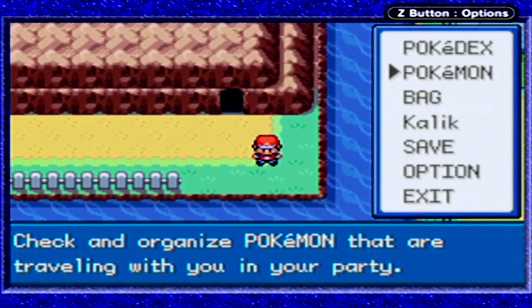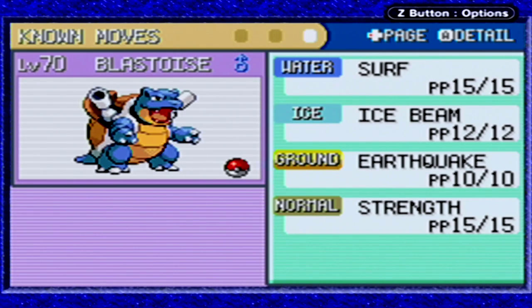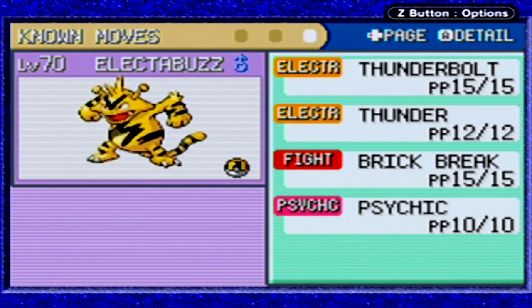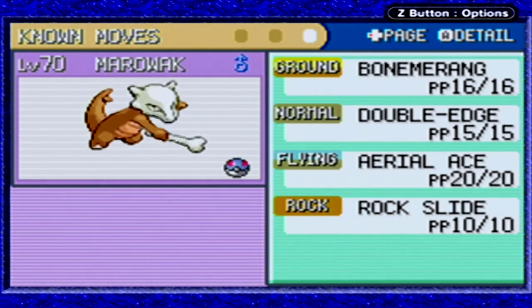Let's check them out real quick. I used the last two PP Ups I found from the Sevii Islands - I used one on Blastoise's Ice Beam so he has two more uses, and I used the other one on Electabuzz's Thunder so that has two more uses as well.